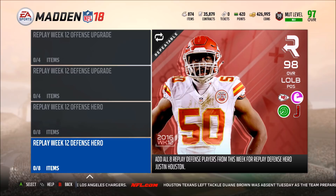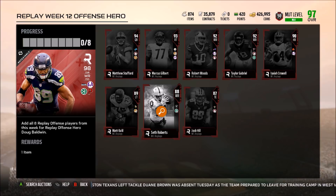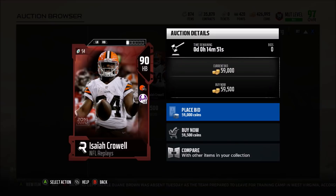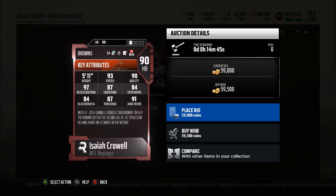If we take a look at the set for Doug Baldwin, we have Josh Hill, Seth Roberts, Matt Kalil, and Isaiah Crowell. Let's look at his stats — 93 speed, 97 acceleration, actually pretty good. 91 juke with 87 truck and 84 spin move.